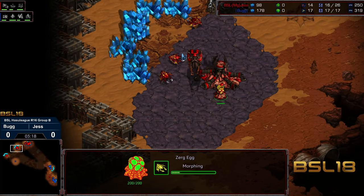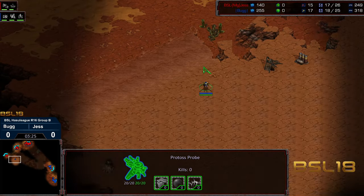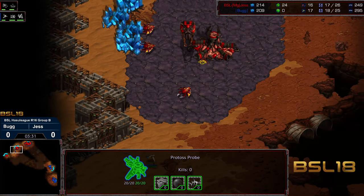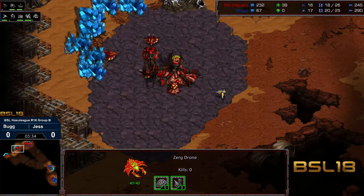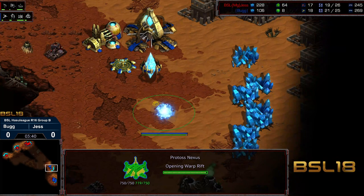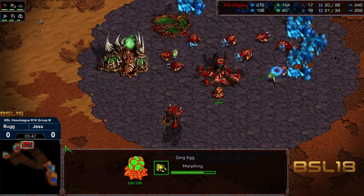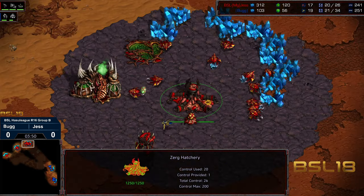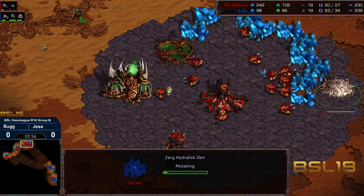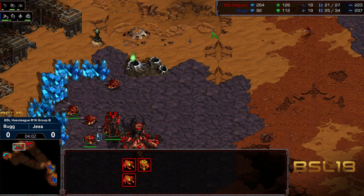Jess is just surging economically, skipping zerglings and feeling zero threat from an initial gateway or anything - not even building a zergling to deal with that probe. That's a little bit dangerous because there could have been a cannon rush at the third base. A drone is being sent that direction from Jess to check for that possibility. Jess is already closing the worker gap; the natural expansion is just coming up, cybernetics core spotted. The first zerglings are produced at the 350 mark. A couple of drones scatter, one plopping down a hydralist den - this could be a variation of a 9-7-3. We'll see how it progresses.